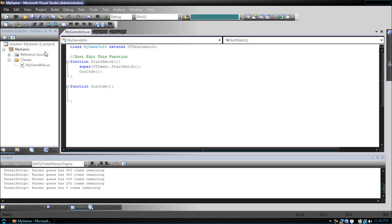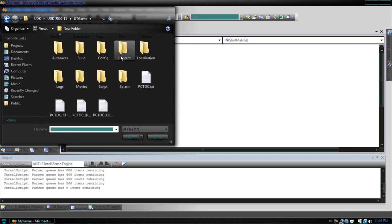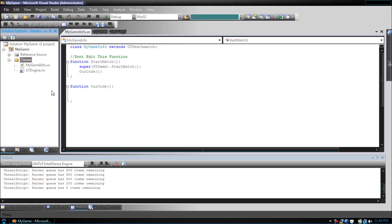Now that it's done, right-click our Classes, add existing item. Now we want to go to our UDK directory, UTGameEngineConfig, UTEngine.ini. Click this little black arrow on the side of Add and click 'Add as Link'. So this will keep it from copying UTEngine.ini from its location.